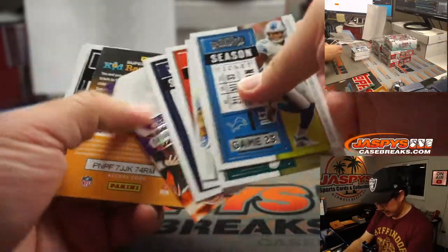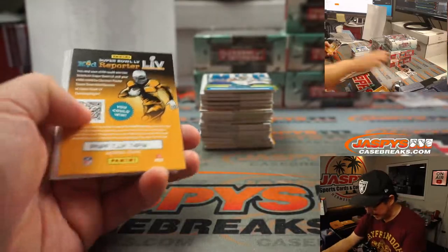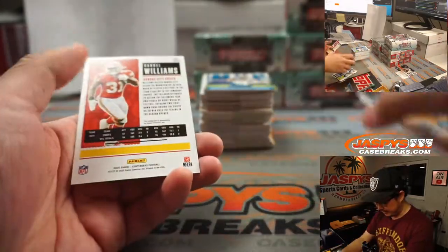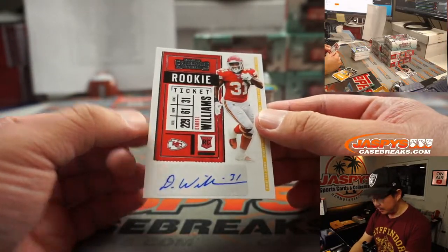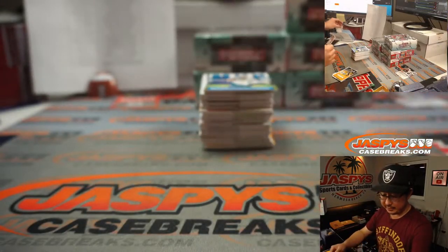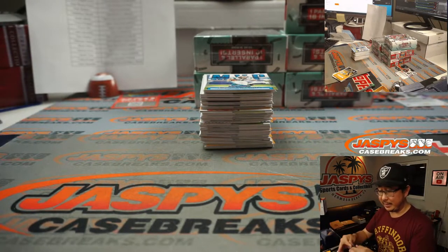Box one of six — good luck. We'll do left-right randomizers on this at the very end. Some of those can be serial numbered and will be done separately. There's Darryl Williams, rookie auto for the Chiefs. That could be a big name after this weekend.